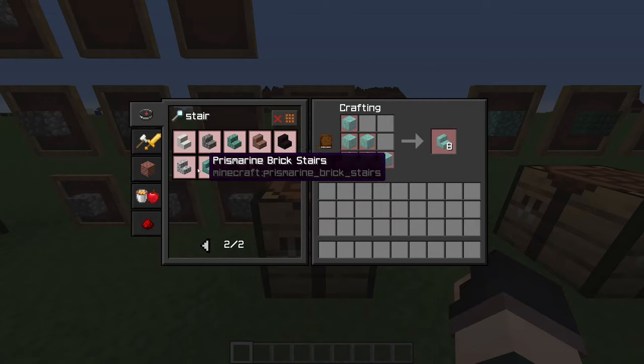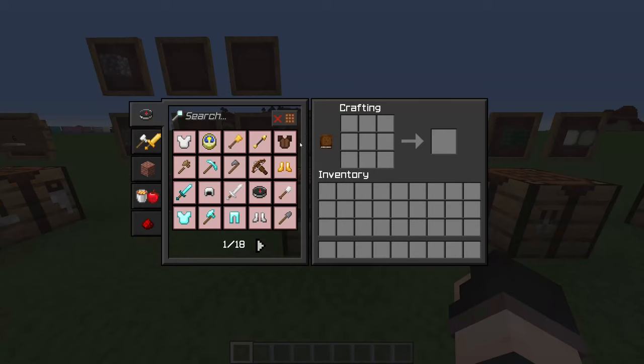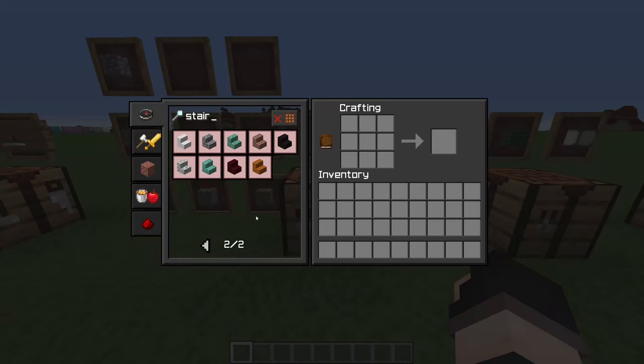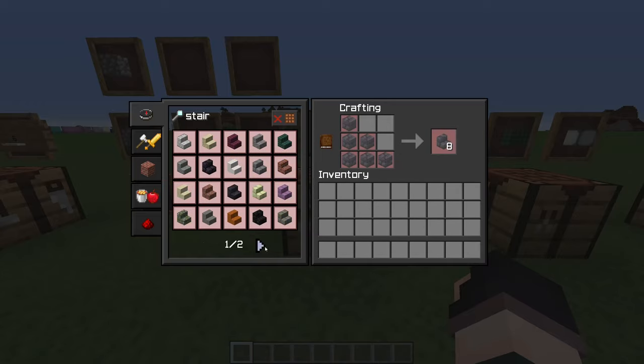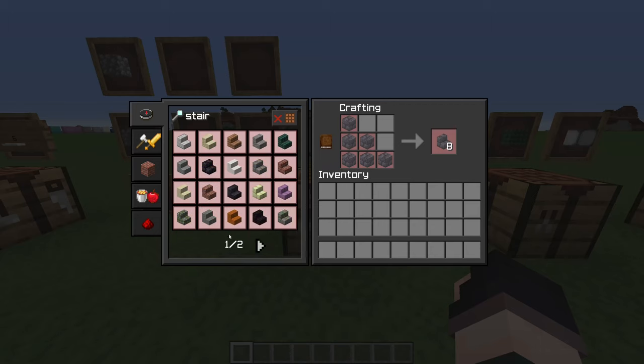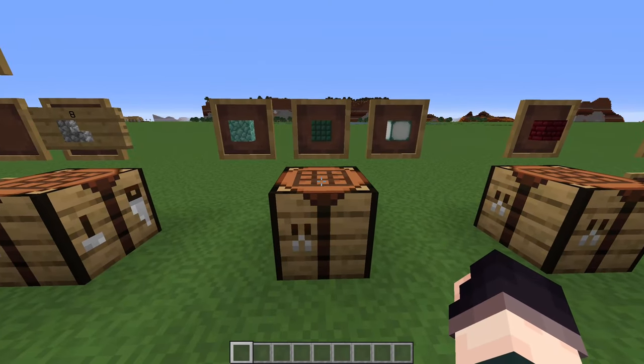With most of the things in this update I mostly just copied the features over from SGT directly, but it turns out they added a lot of stairs in a later version - I think it may have been 1.15 or 1.16 - and they added a bunch of stair variants. Obviously we've got new ones now like Blackstone as well, so I had to just go ahead and remake all of these from scratch, which wasn't too difficult to be fair.